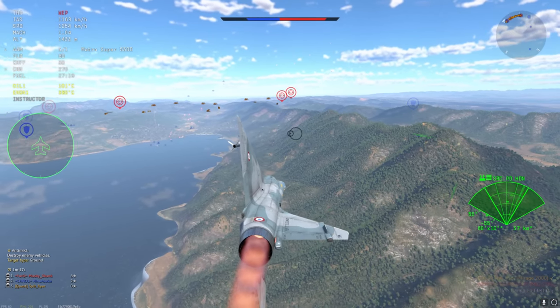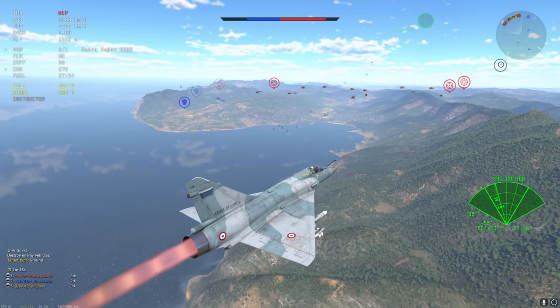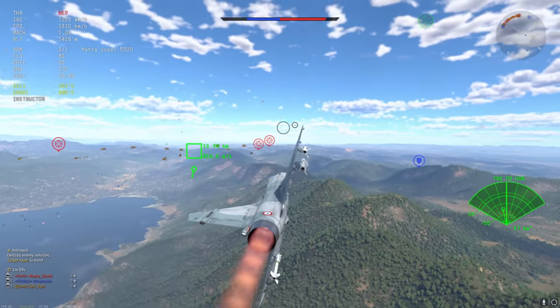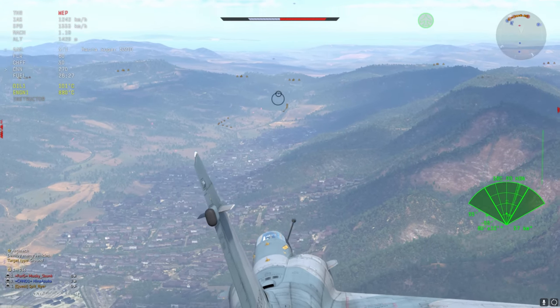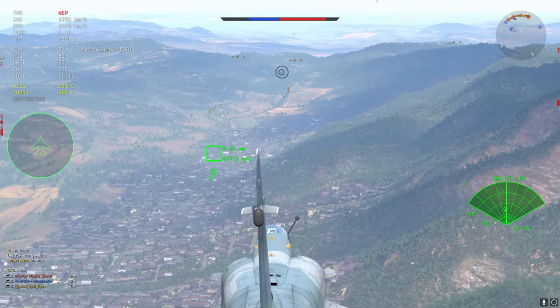Perhaps an F-104S or F-104G, maybe, but these things are very borderline. The Mirage is super capable, very fast, very maneuverable, and has really strong missiles — you can't just throw it a low battle rating and expect it not to seal club, which is exactly what it's doing. I also find it a little heinous that it's fighting F-5s because the F-5s really don't stand a chance; they can be quite easily energy-trapped.